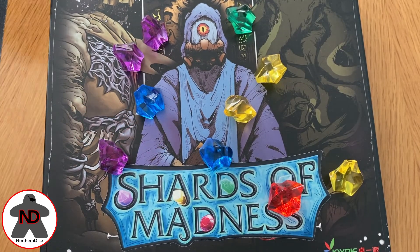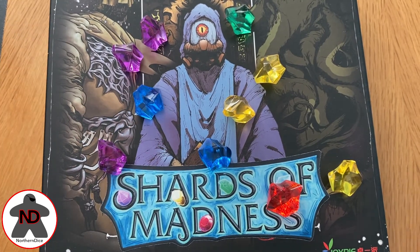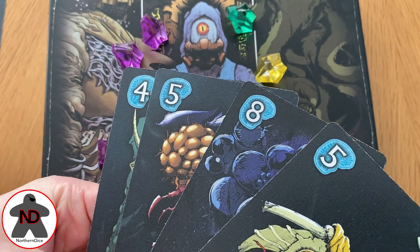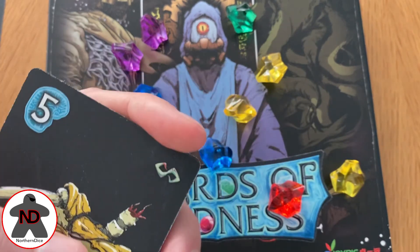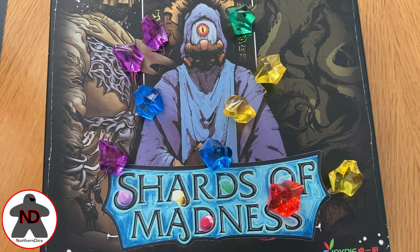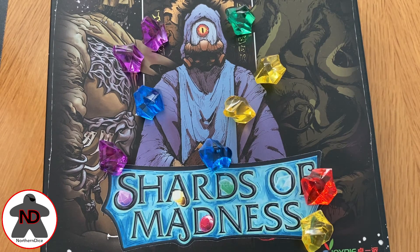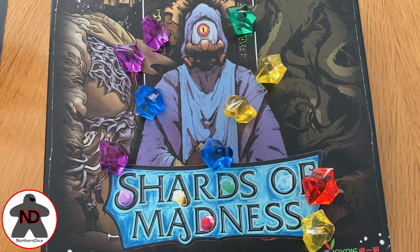With the end game scoring, you will always score based on the sanity you have — so in this example you would score 22. Then you will score based on the points on your board, so let's say you had two and six, that would be an extra 12 points for the mana that you've got. Then you get bonuses for the end game scoring, and whoever has the highest score is the winner.